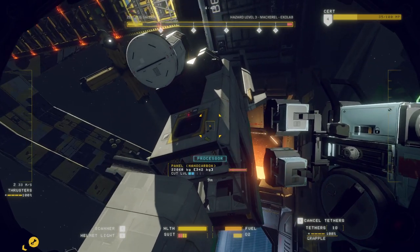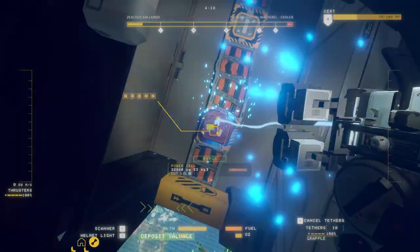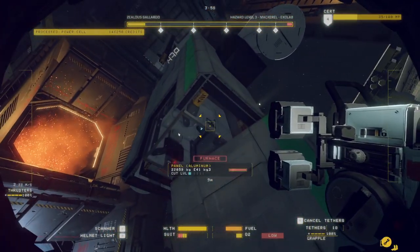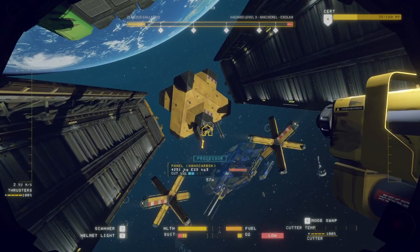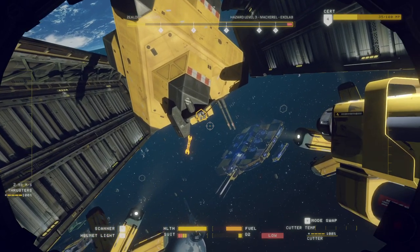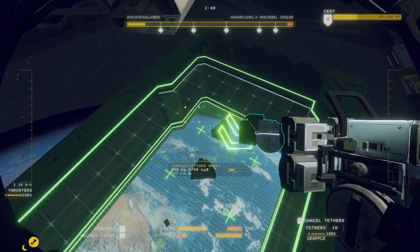There's usually fuel things but there doesn't seem to be any fuel things here. What's that? A power cell. Power cells are important. That's an O2 low sound — they're not gonna give me a verbal warning anymore, just that sound. I didn't notice the clock before. We can just grab it off — that's a huge thing we can just pull off. I did not expect that.